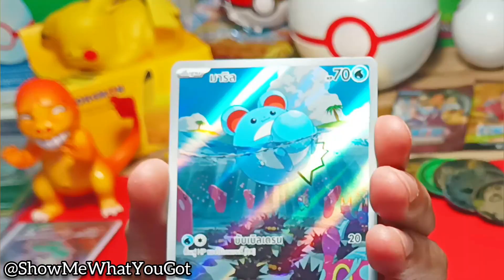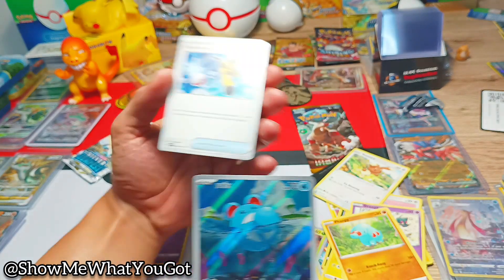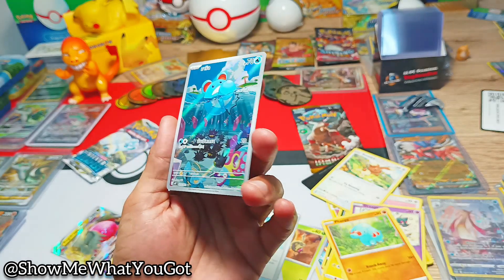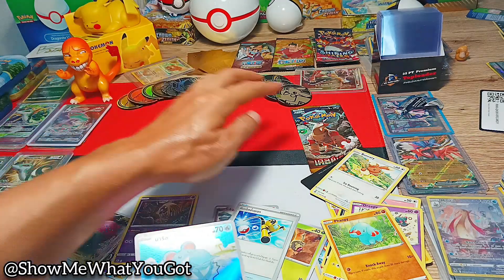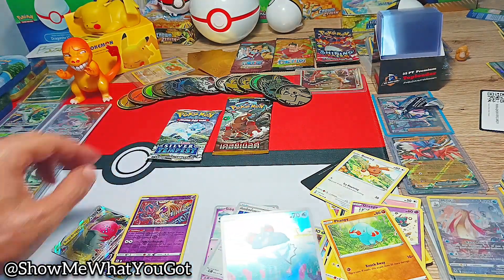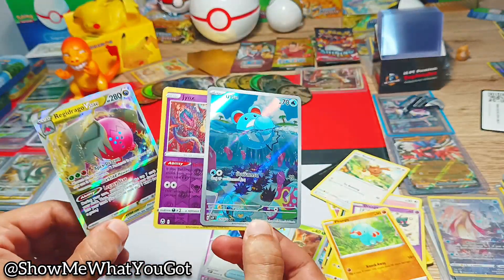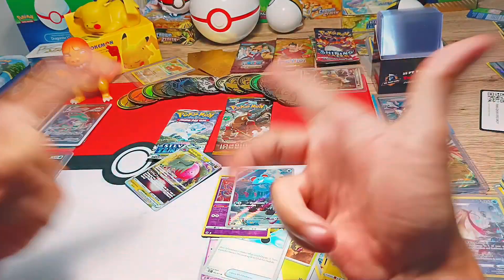Come on... oh wow! We have a holo Marill — that's amazing — and the other card: Fishing Rod! That is beautiful. What luck, good omens! I wonder what's in these two packs — we're going to open those tomorrow, find out. But for now, look at that haul — beauty of the highest order. Subscribe, comment down below, show some love. I'll see you guys in the next video, peace!